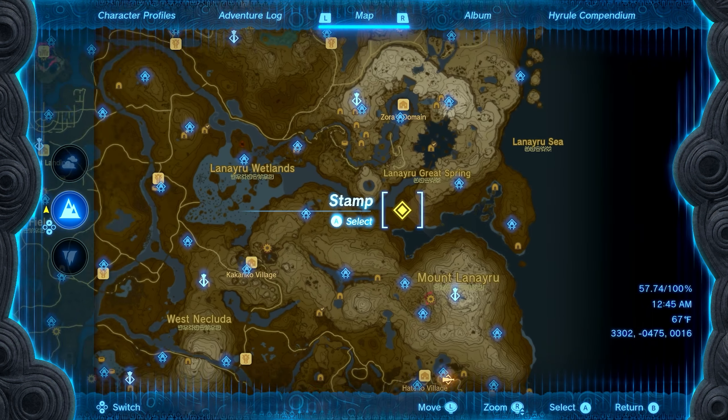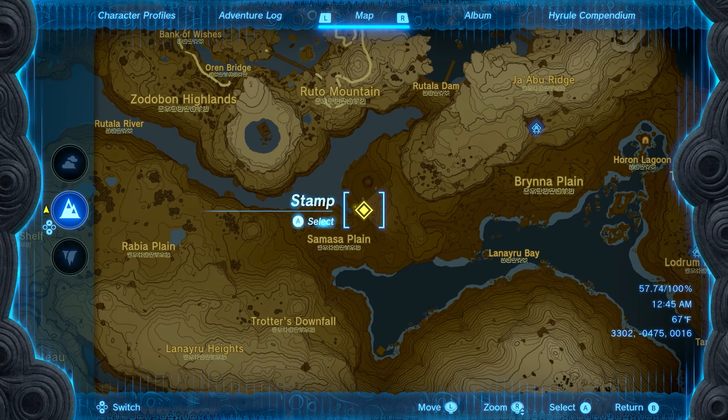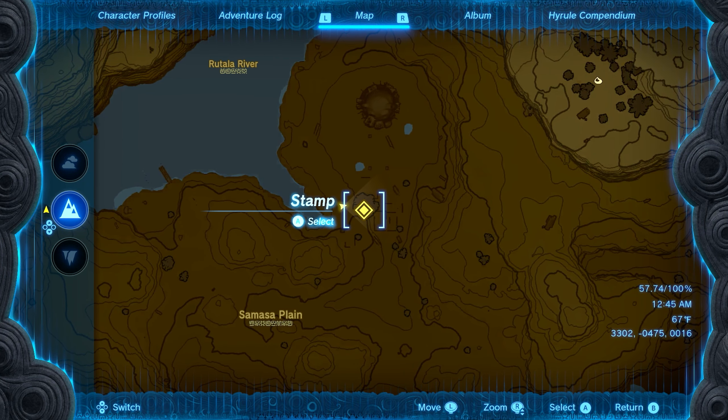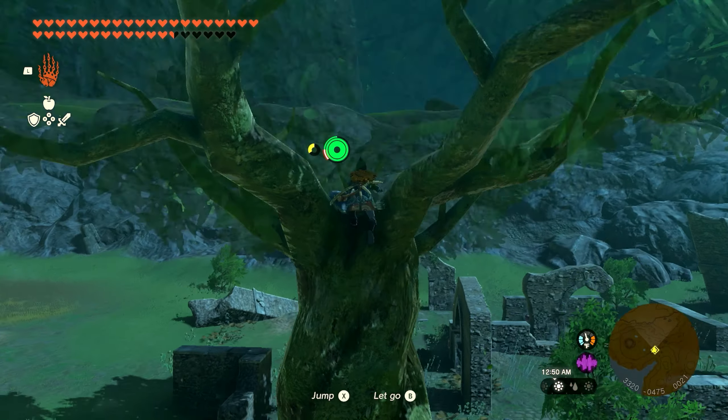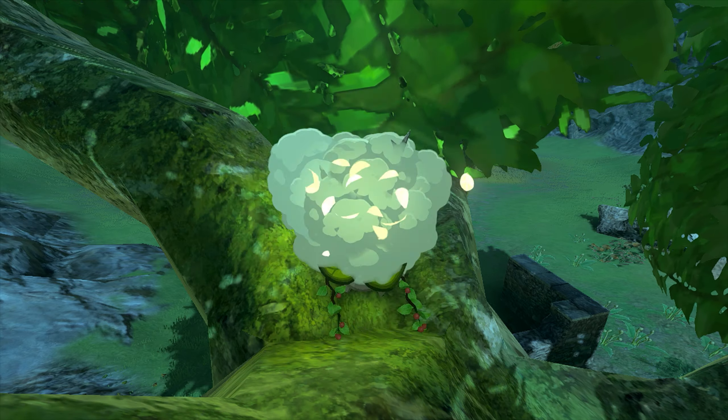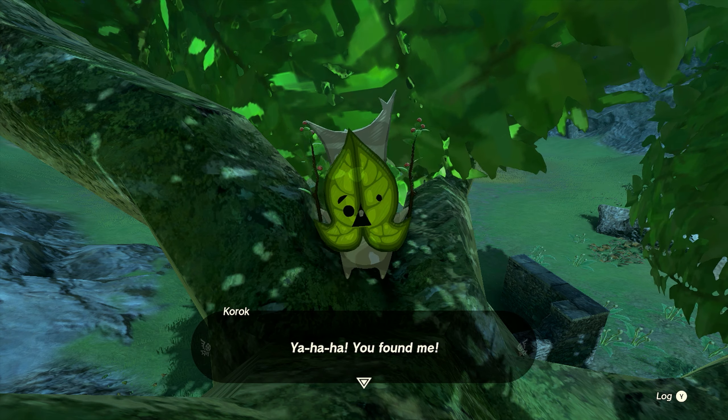Number fifty-five is going to be found on the Samasa Plain. There's going to be a giant tree surrounded by some ruins. All you need to do is climb to the top of that tree, pick up the rock that's up here, and you'll get seed number fifty-five.